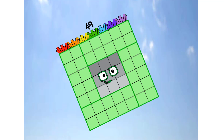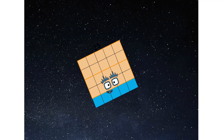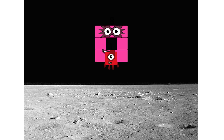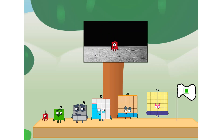Primary launch stage completed. Engaging secondary stage — achoo! We've reached space. Second stage complete. Achoo! Entering lunar orbit. Launching lunar lander. Achoo! The square has landed. We did it! The only thing left now is to plant the square club flag.